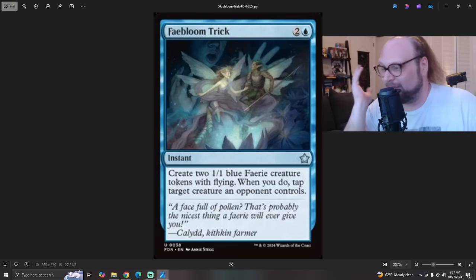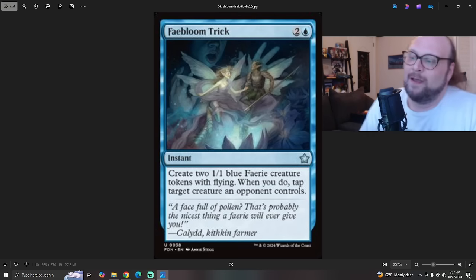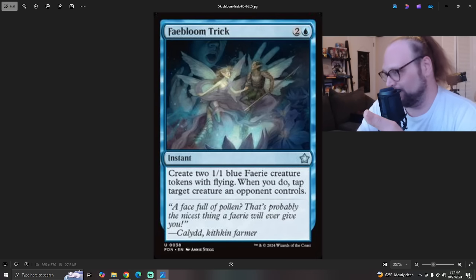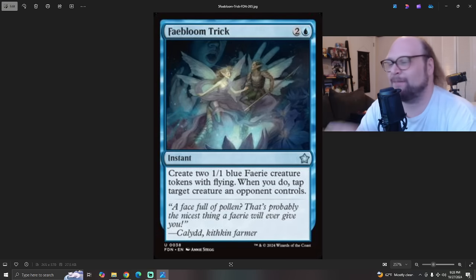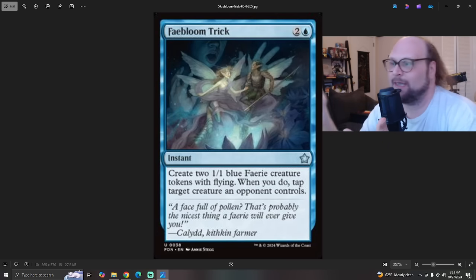The final card of the day, and I think we're getting close to sleeper territory: Fae Bloom Trick. This is two and a blue for an instant. Create two 1/1 blue fairy creature tokens with flying — when you do, tap target creature an opponent controls. So three mana at instant speed for two flying guys. There's already a card in standard that's two and a white at instant speed: Charge of the Mites, which makes two mite guys that can't block but have toxic one. Fae Bloom Trick doesn't have a removal mode per se, but it kind of does — they tap down a guy they control. If you play it during their combat step, you keep a guy from attacking and get two 1/1 flyers, or play it at end of their turn to keep a guy from blocking.